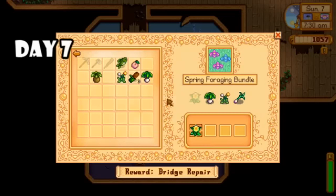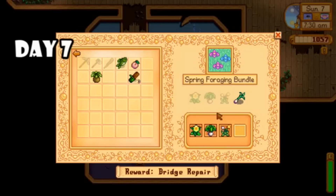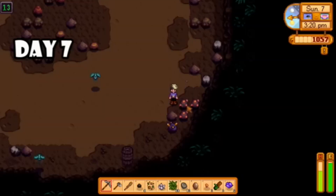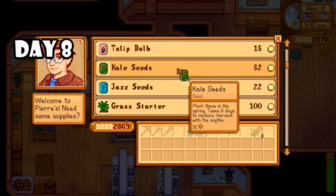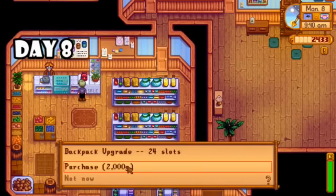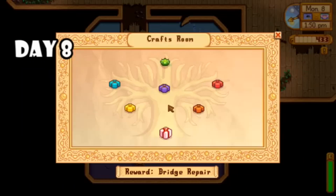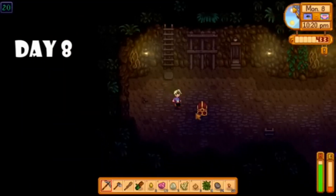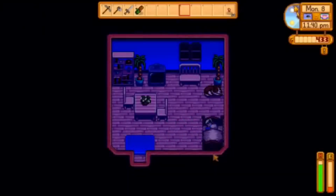For day seven I thought I was going to complete my first bundle, and then realized — remix. Nope, not today. So I spent the rest of the day in the mines since it was raining and earned level one combat. It rained again on day eight, so I bought some more kale seeds, upgraded my backpack, and then I actually completed my first bundle. I spent the rest of the day in the mines and ended up getting to level 20, but then I didn't have enough time or energy to plant my spring seeds.